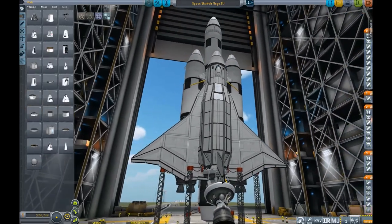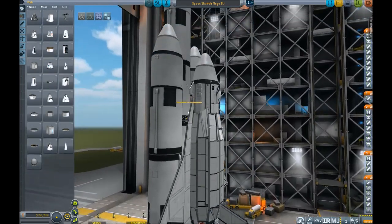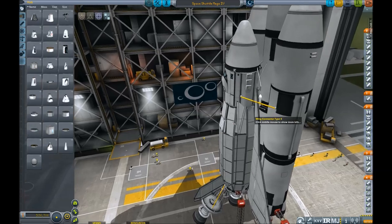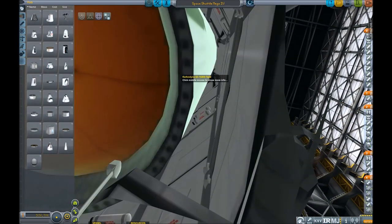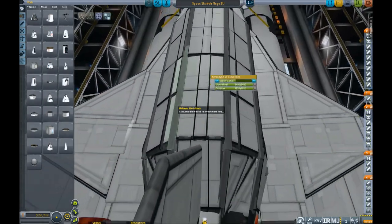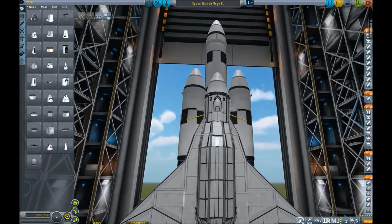Hello and welcome everybody back again to Kerbal Space Program. Today we're going to launch another of my shuttles. This one is a little bit bigger than the last one, the reason being that I'm trying to carry a big Kerberdyne tank up into orbit. Here it is inside the stock cargo bay, filled to the brim with fuel and oxidizer, both locked from being used by the vehicle for any stages of the flight.